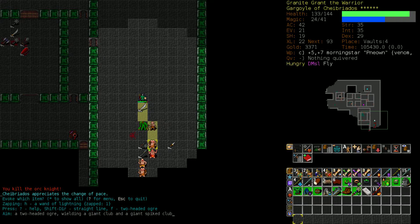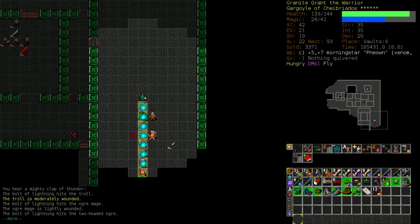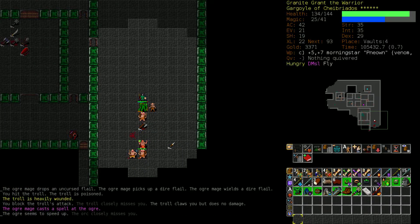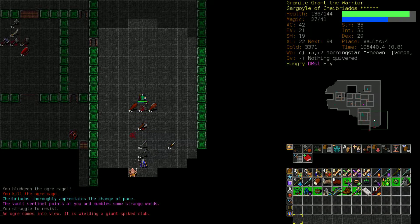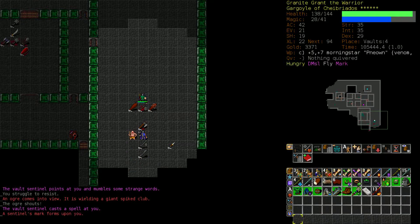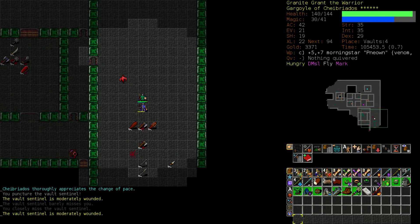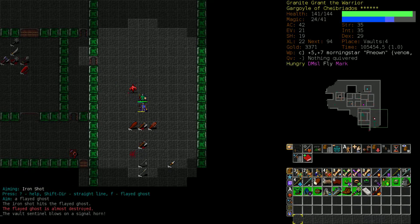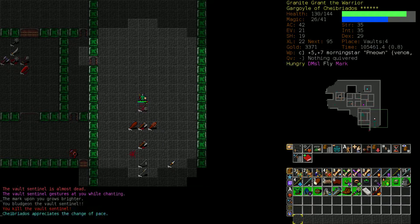Let's use this wand of lightning a few times. There aren't many situations where we're going to say, 'I wish I'd saved that wand of lightning.' It softens these guys up a little bit to make sure we don't take damage, since there are more guys approaching us now that we have the sentinel's mark. And that Flayed Ghost - priority number one is killing it. Good, it didn't manage to flay us.